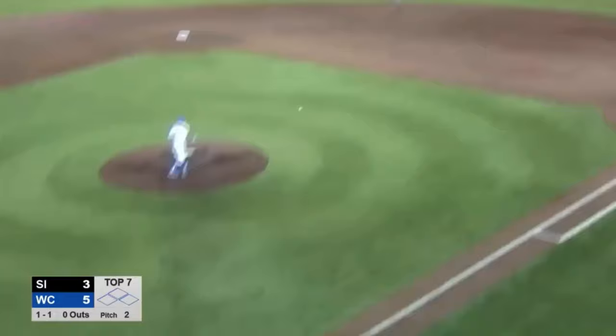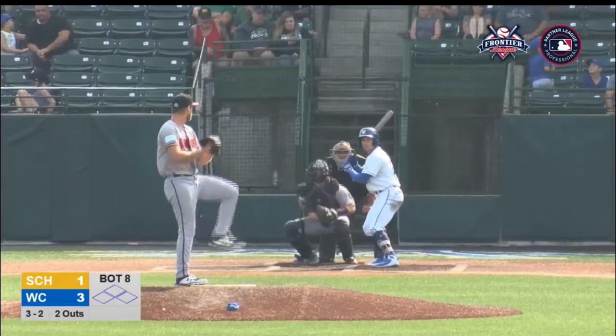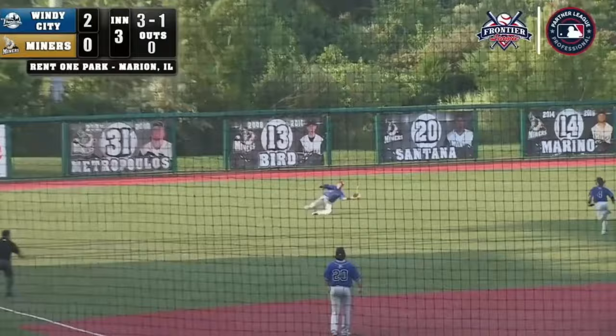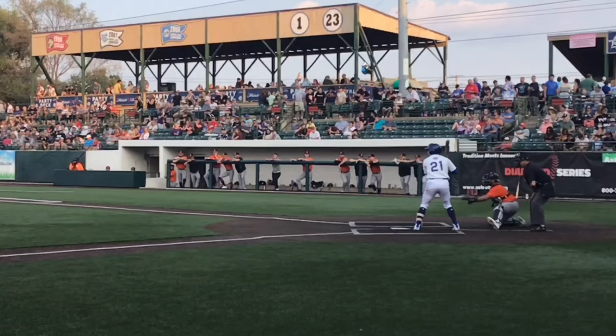Here's the 1-1 — ground ball, softly out to second base. Rakusin a step to his right. And a line drive back through the middle for a base hit. 3-1 pitch — fastball turned on, a shallow left field. Hustling in and making a sliding catch is Rakusin.